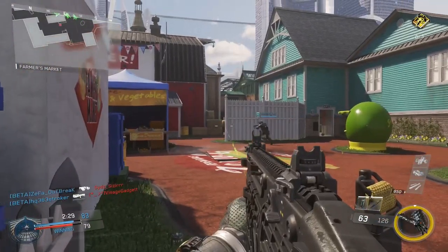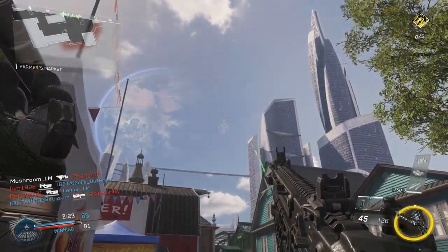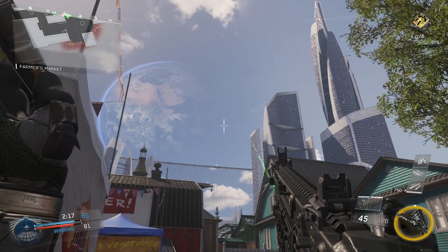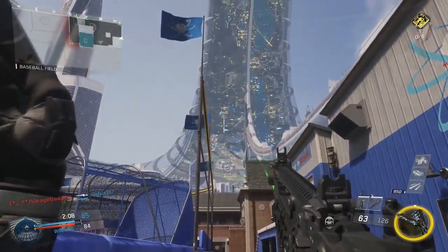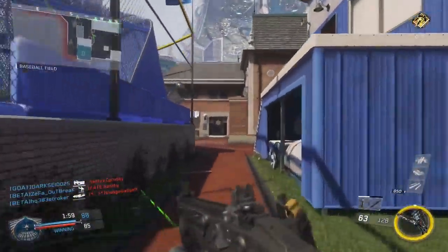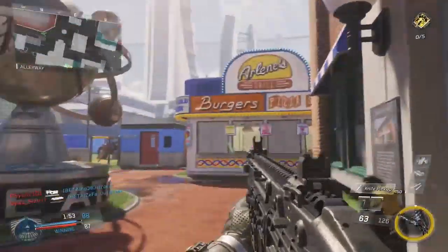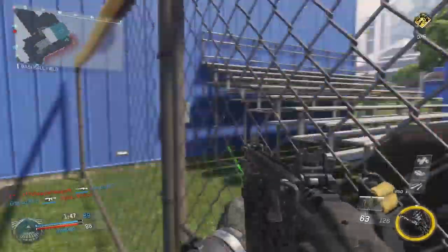The next one is your standard cross-map shot. I'm going to aim where I would in a previous Call of Duty — about there — and that would normally travel over that green building and get someone on the other side. Standing in this corner, a nice cross map would probably be about there and go over that building for sure. But when I release that, you'll see the drop — it just barely made the wall on the building. That's a massive difference in drop in Infinite Warfare.